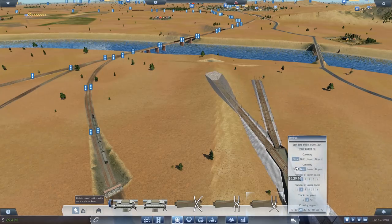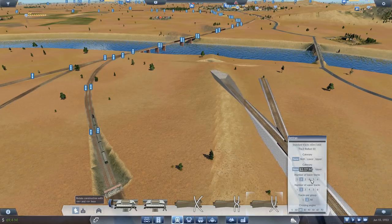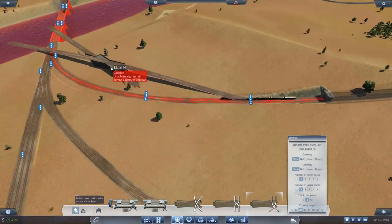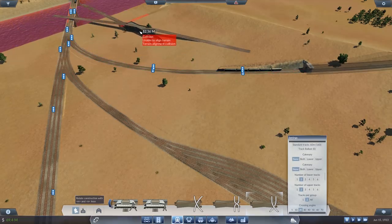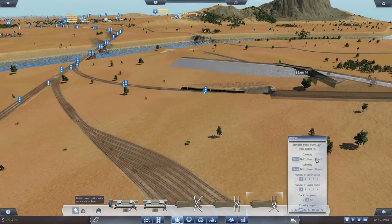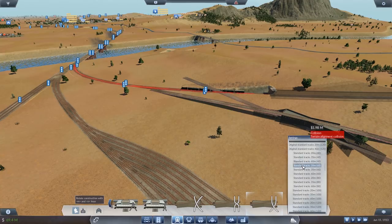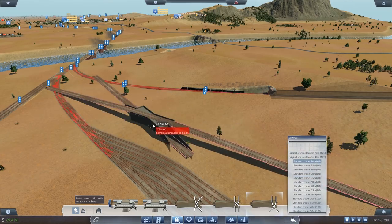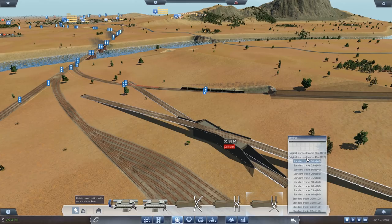No catenary, thank you. Number of tracks, upper and lower — if we go with the lower track having four, five, four, three, five — they're all numbers. We want to keep the top section elevated, so I think we'll run a two-tier bridge kind of effort round here. Let's shorten everything up a little bit. If we just set everything to be, I don't know, 20 meters? Original standard tracks, 40 meter, 120 — let's go 100 and something.